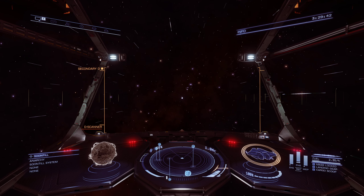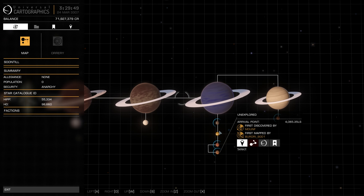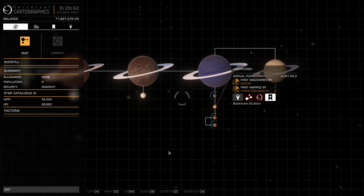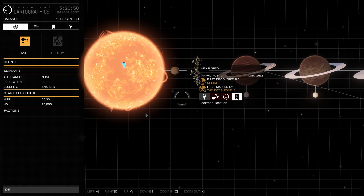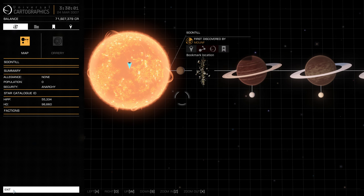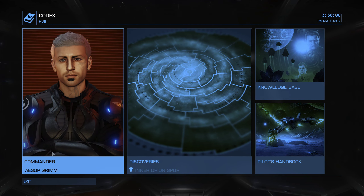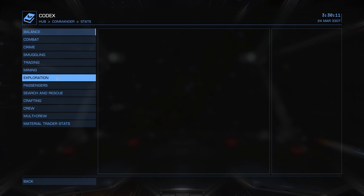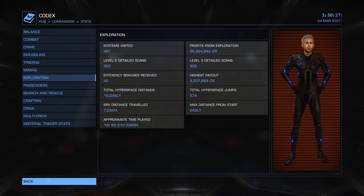Welcome back everybody, we are in the Soon Till system. Let's bring up the system map — all planets, no stations. I just got done fuel scooping so we're full on fuel. Let's check our Codex — Commander, Stats, Exploration. That is unfortunate. I think I need to dock at a station for the distance to log.